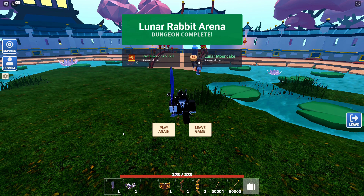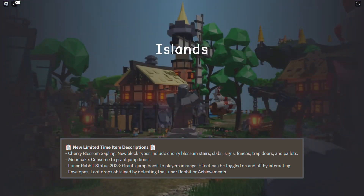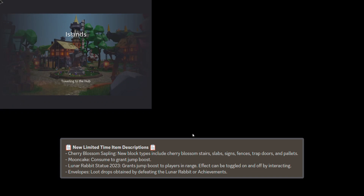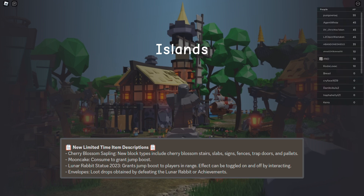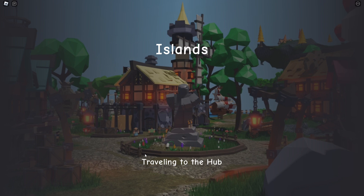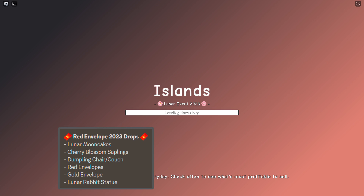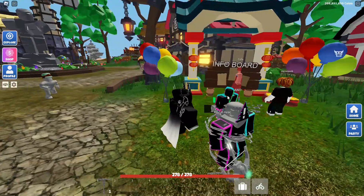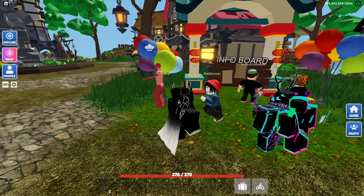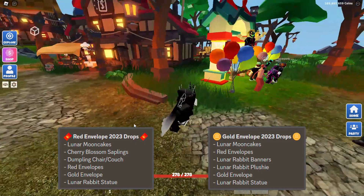There are also new limited-time drops: moon cakes, cherry blossom saplings — which might let us build with cherry blossom wood slabs — the Lunar Rabbit Statue 2023, and red and golden envelopes. Red envelopes drop lunar moon cakes, cherry blossom saplings, dumpling chair/couch, red envelopes, gold envelopes, and the lunar rabbit statue — obtained by killing the boss. Golden envelopes drop lunar moon cakes, red envelopes, lunar rabbit banners, lunar rabbit plushie, golden envelopes, and the lunar rabbit statue — obtained through achievements.